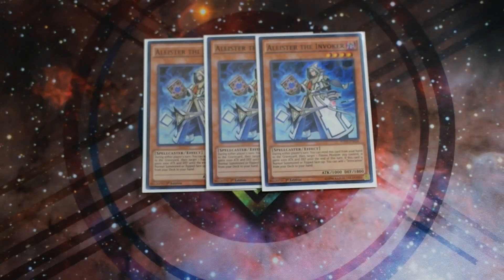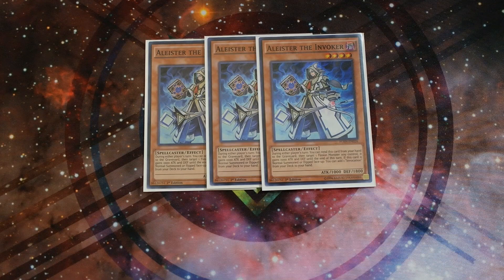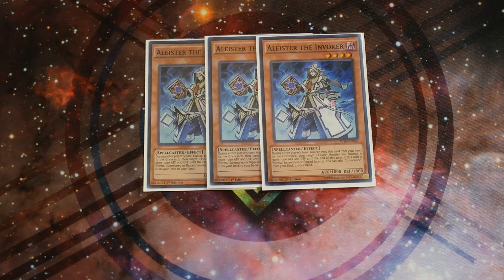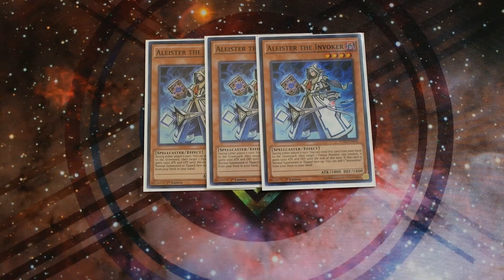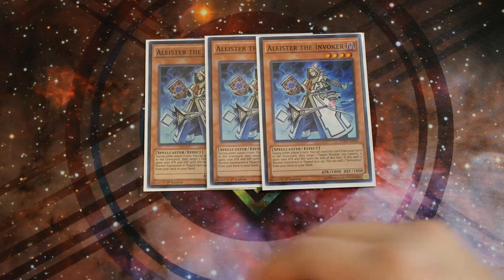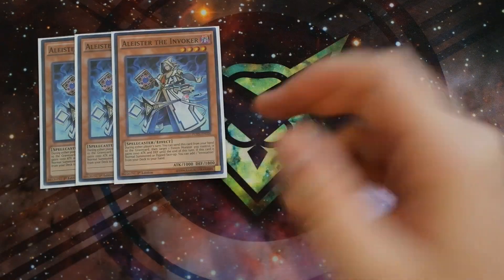Let's start with the deck profile. Starting with the monsters, you want to play triple Aleister the Invoker. This card is a must — you play triple copies. For those who don't know what Aleister does: during either player's turn you can send this card from your hand to the graveyard and target one fusion monster you control; it gains 1000 attack and defense until end of turn. And when it's normal or flip summoned, you can add one Invocation from your deck to your hand. So it's your searcher for your fusion spell. Triple Aleister is really important.